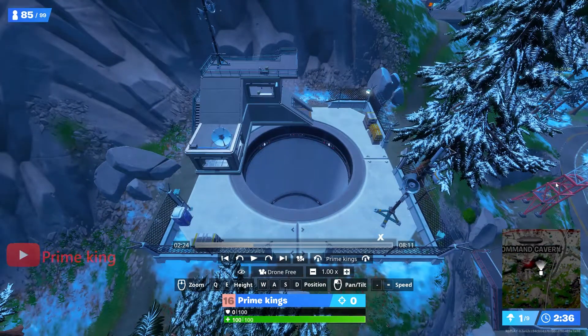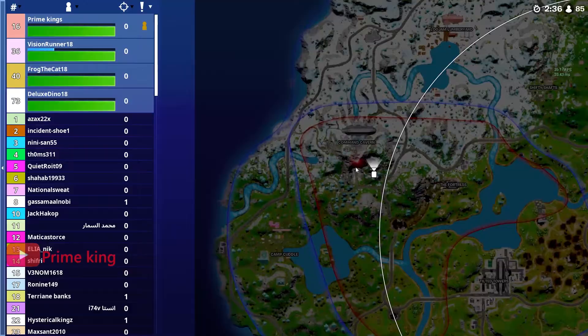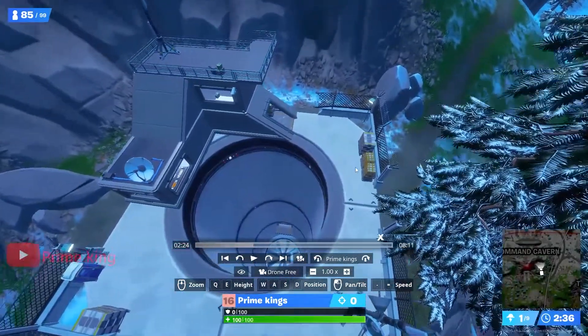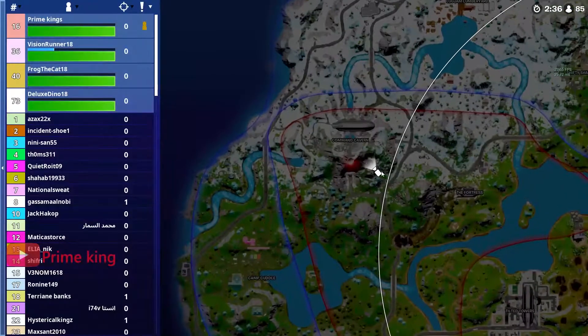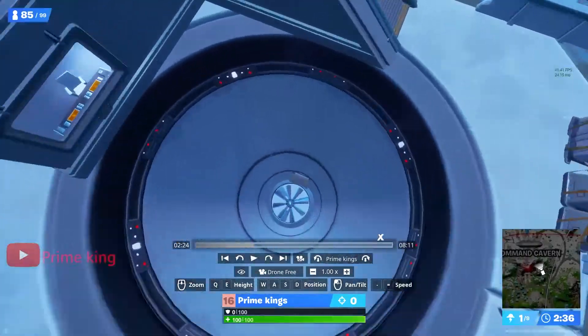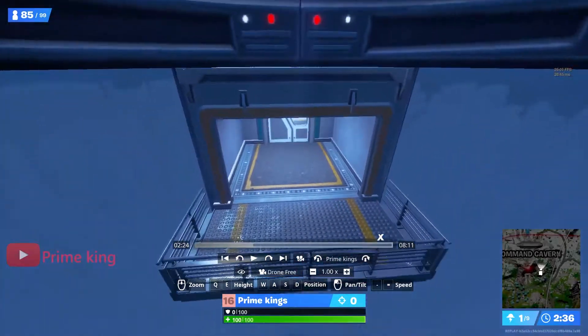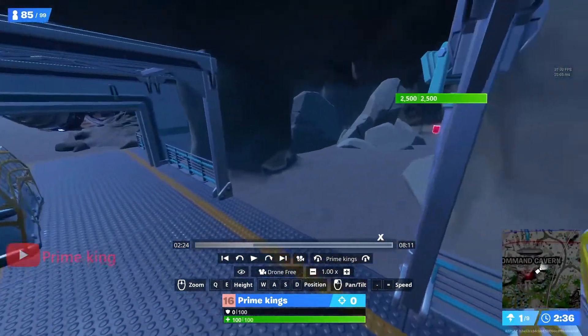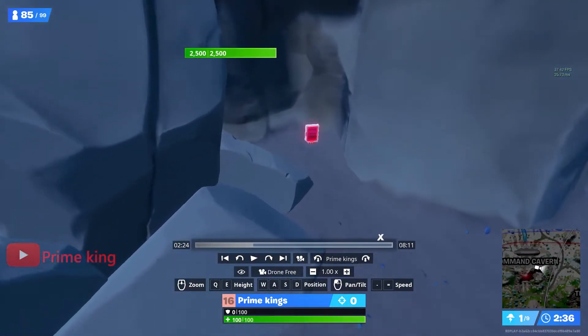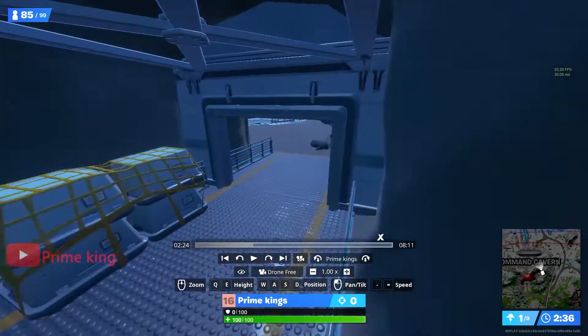The third location is Command Cavern, which is this giant mountain right here. The best way to collect the omni chips here is to first come to this van and go inside this gate, make your way forward, turn right, and here's your first omni chip — collect that.